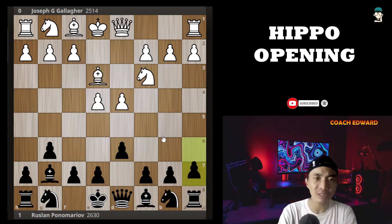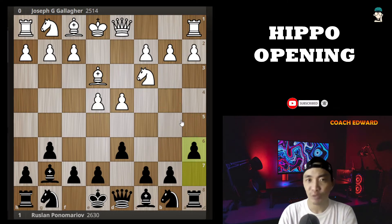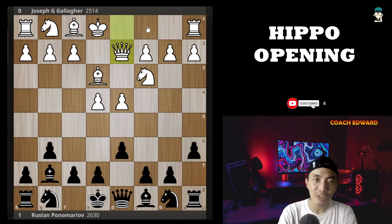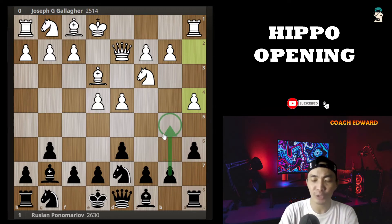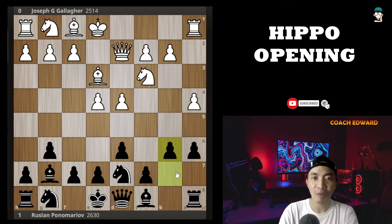Be3, development, a6. This is an important move to prepare b5, and later c5 or b4, a5 to attack queenside if white castles queenside. Qd2, putting pressure on the h6 square. Nd7, a4 just to prevent any b5 push. Since black cannot go b5, let's go b6. And here the shift of opening happened from Modern Defense to the Hippo opening.